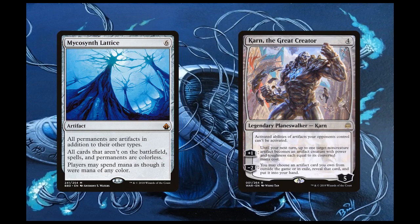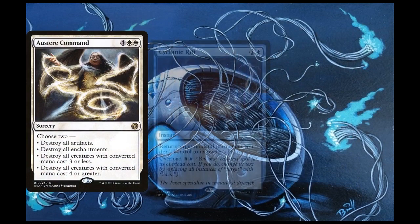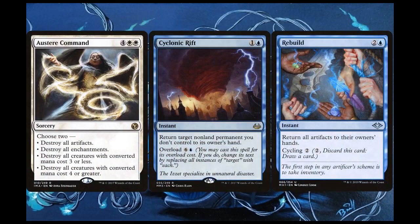Speaking of mass hate, the deck also runs Austere Command, Cyclonic Rift, and Rebuild. Austere Command can be used to destroy all annoying artifacts that can spell doom for this deck, such as Rest in Peace, Leyline of the Void, etc. — without our graveyard we can't use our main infinite combo. An overloaded Cyclonic Rift can also get rid of these, as well as absolutely any other non-land permanent on the board we don't control. The salt is always real with Cyclonic Rift. As for Rebuild, this bounces everyone's artifacts back to their hand, slowing down opponents — especially those using mana rocks. It might seem like it slows us down, but the deck benefits from casting artifact spells, so it can also be used proactively for value.